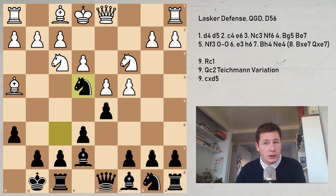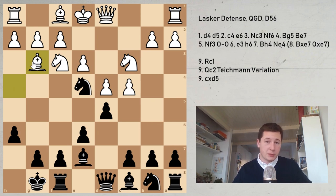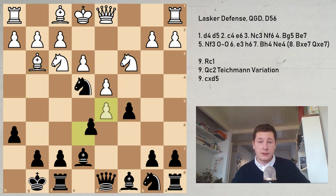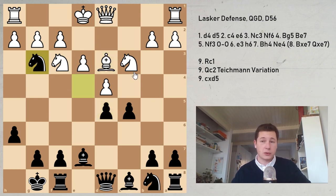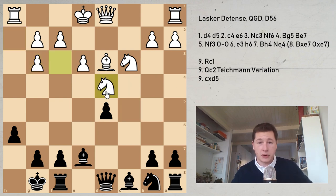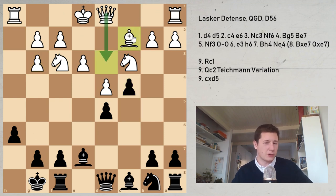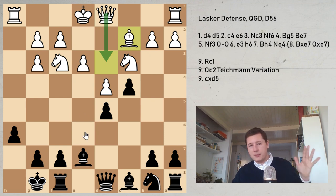After the move knight to e4, you may be wondering about bishop g3, which is never played. White always takes on e7. If bishop to g3, eventually Black is going to be able to capture that bishop, opening up the h-file — not so scary — and the bishop doesn't have any prospects. After bishop g3, c5 is the main move, striking in the center Tarrasch-style: cd5, ed5, bishop d3, and now knight takes g3 — you don't want to lose a pawn — h takes g3, and then c4 is very good. Black is basically equal with the bishop pair.